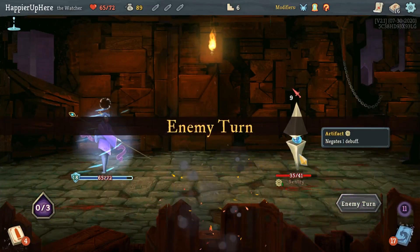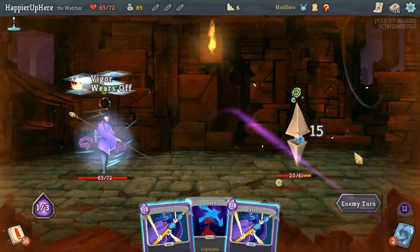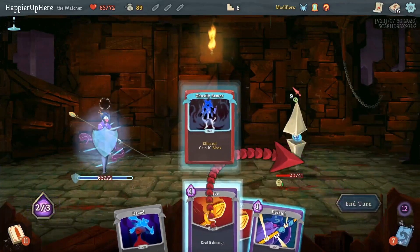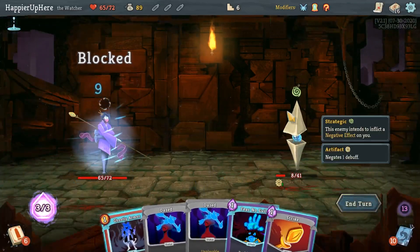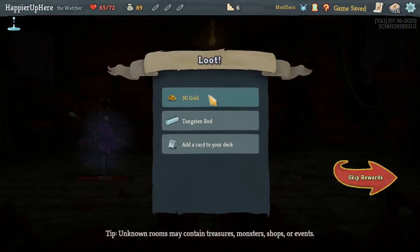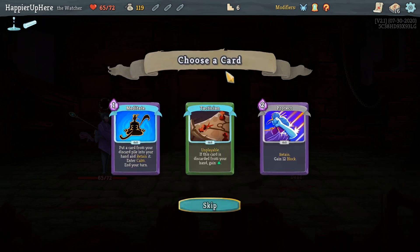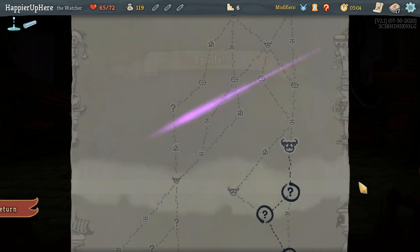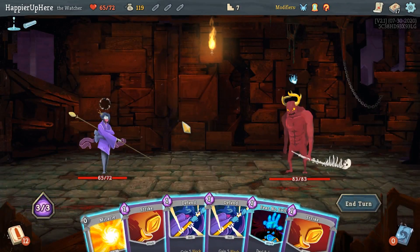I need another defensive card - good, phew! That was a close one. Now I just need to kill. I also got really lucky with the Ghostly Armors. Perfect! We got Tungsten Rod - whenever you would lose HP, lose one less. Very nice. Meditate or Protect - probably want to go with Meditate, that should allow me to get Wrath cards back. Alright, Gremlin Knob is the one I'm most worried about.